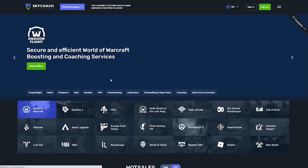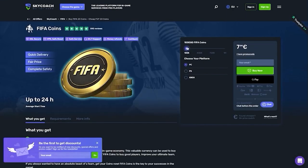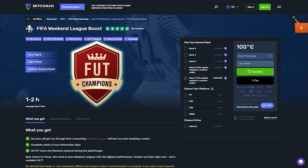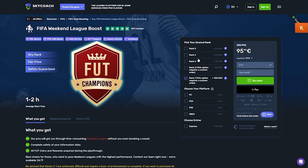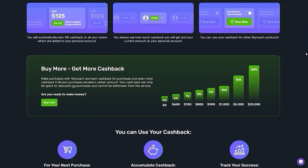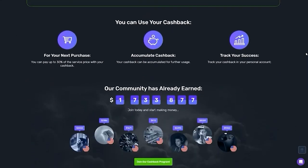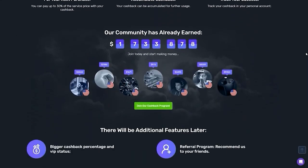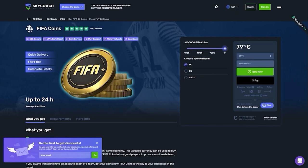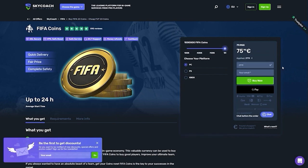I'd like to tell you about Skycoach.gg. They offer many features within the FIFA franchise, from FIFA coins to FIFA weekend league boosts, from trusted sellers and pro players, and have the best prices on the market currently. They have fast delivery, high quality services, lots of games, and also a cashback program. The more coins you buy, the more eligible you are for cashback options. If you want to buy FIFA coins at the best price, click the link in the description. Use the active promo code JT11 at checkout to receive a 10% discount.